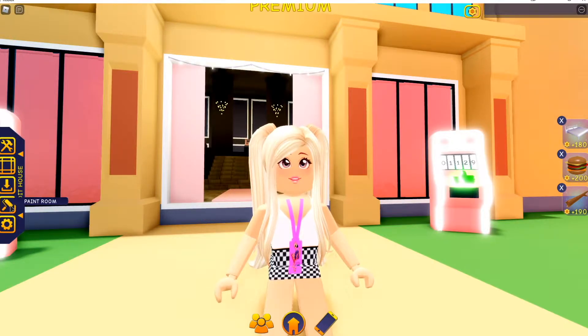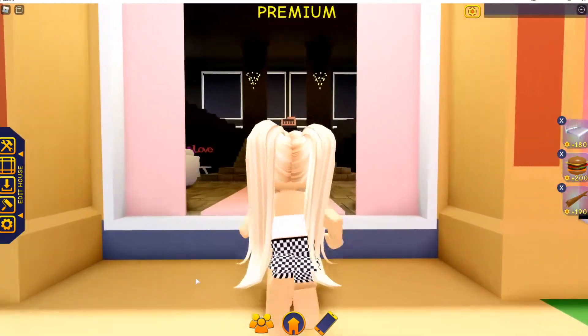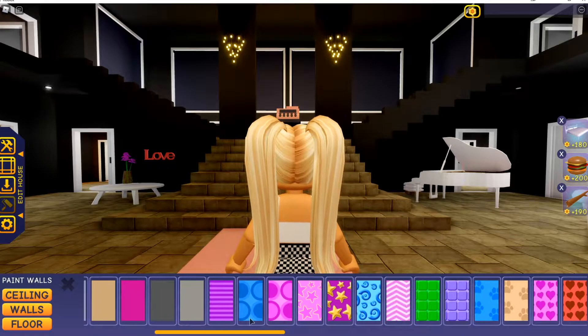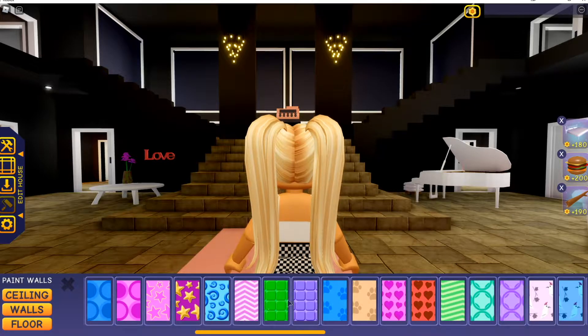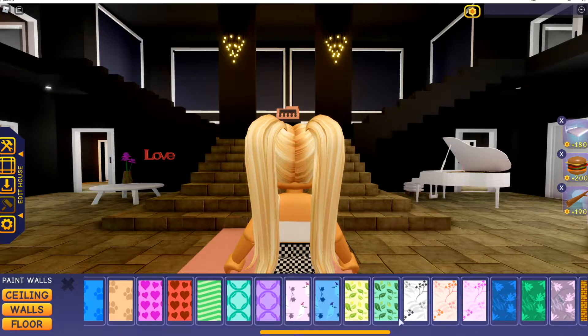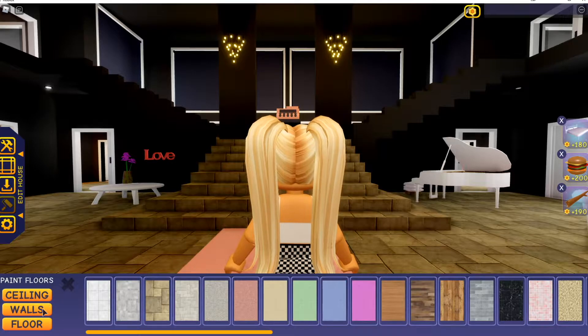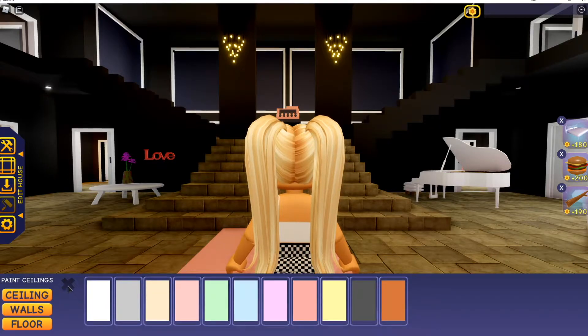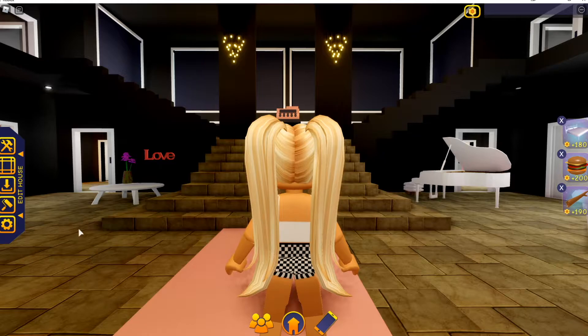One is we've finally got some new wallpapers. So if we wanted to come in and paint our rooms, let me just show you what we got — just a couple. You can see we got these new ones here, and these here, and then there's these here. So we got some new wallpapers. I'm still waiting on some new flooring, maybe some new wall colors, and of course more ceiling colors. But hey, it's a start. New wallpapers.